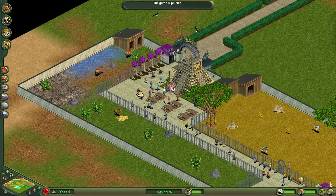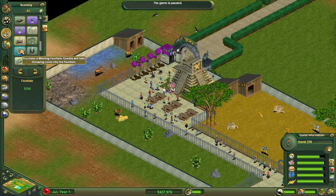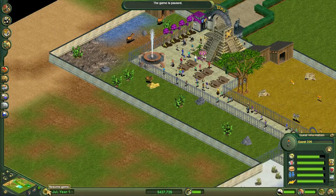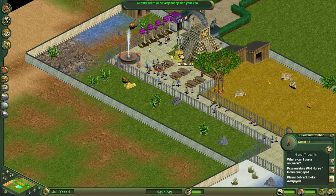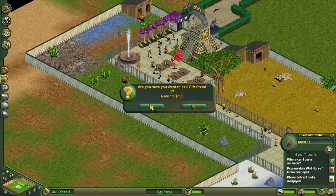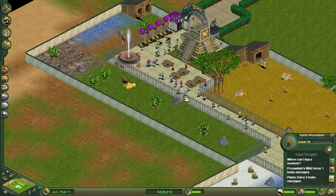We need to move a couple of these guys because they are in our way — just that guy and that guy. There we go, now it will fit nicely. The guests will look a little bit happier with a nice fountain to look at. They want to buy a souvenir, but let's get rid of that. Let's take that away and take one of the benches away, just to clear up this area so they can walk around a little easier.